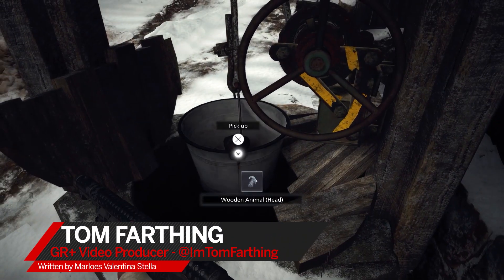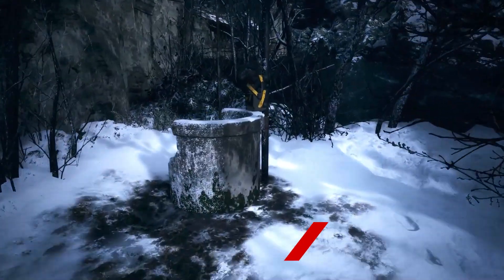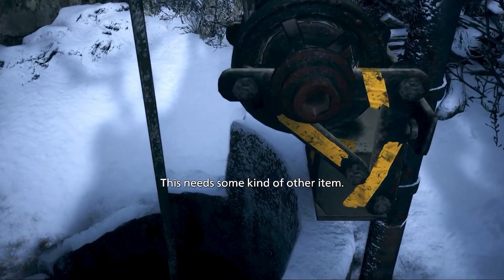There are wells scattered all over Resident Evil Village that have treasures, ammo, and secret areas in them. But when you go up to them you get served with a rather unhelpful message: 'this needs some kind of other item.' So what is this mysterious other item?